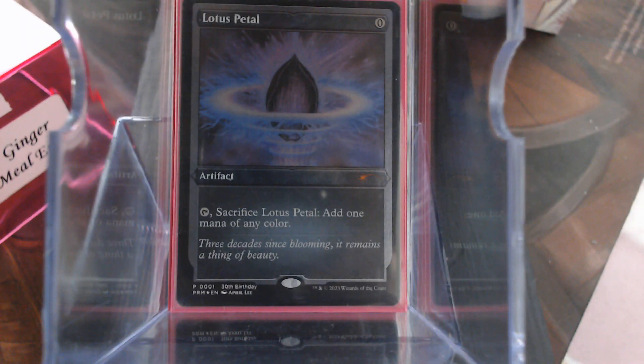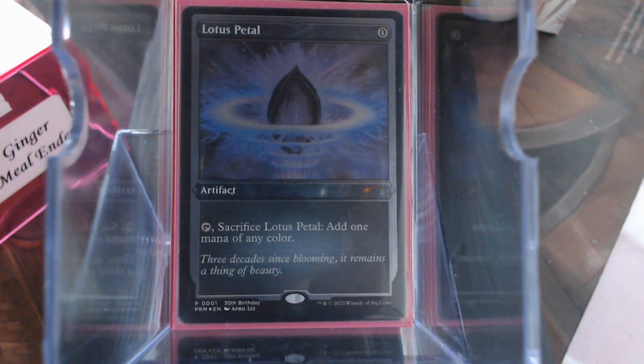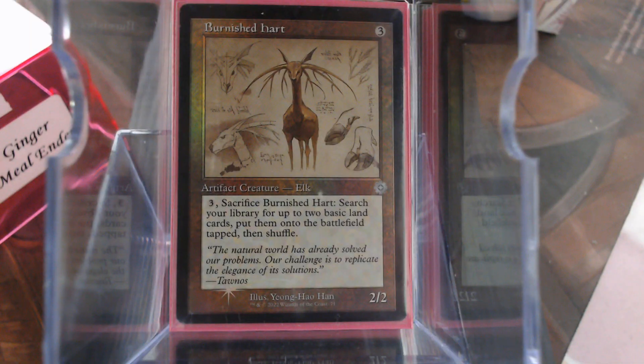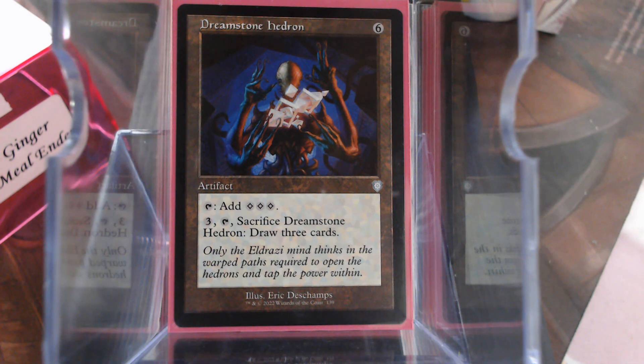We're going to stop on Lotus Petal for a second. There are three ways in the deck that I can actually get Ginger out on turn 1. Lotus Petal plus any land is one of those ways. Of course, the Commander of Sphere, Burnished Heart, and the Dreamstone Hedron. All of these are good — like the Hedron, if you're done with it, you can sack it and put that counter on.